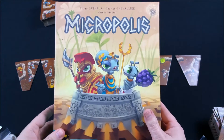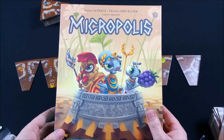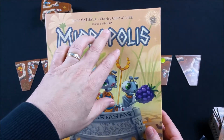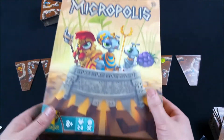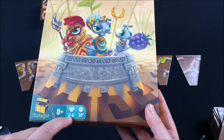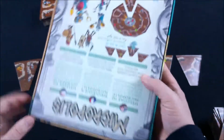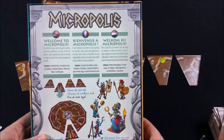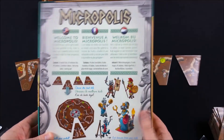Bonjour à tous et bienvenue dans cette nouvelle vidéo. Aujourd'hui je vais vous faire une présentation de Micropolis. C'est le nouveau jeu de Bruno Catala, de Charles Chevalier et aux illustrations de Camille Chaussi. C'est sorti chez Matago, à partir de huit ans, pour deux à six joueurs, avec des parties d'environ 30 minutes. Je vais vous montrer l'arrière de la boîte et vous faire une présentation rapide du jeu.